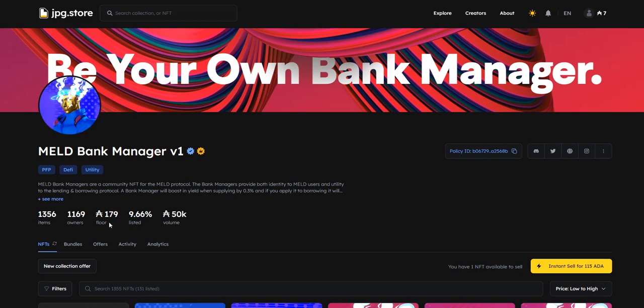They are at a 100 — now they're at a 179 floor, with instant sells at 115. So if you just want to sell it quick, not too bad.